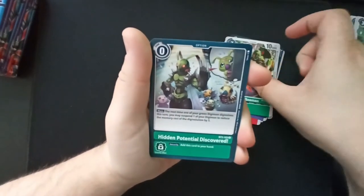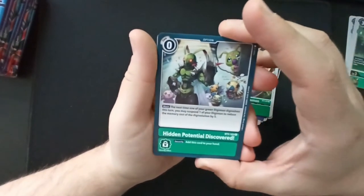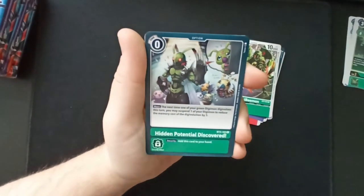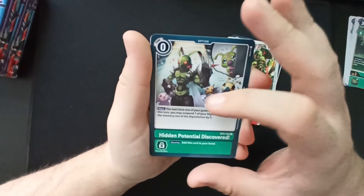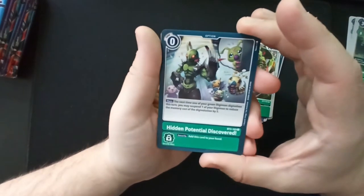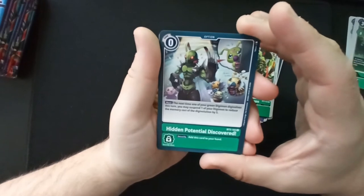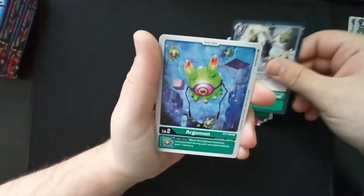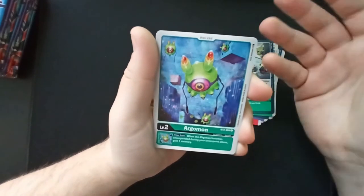Jewelbeemon — 'Hidden Potential Discovered' security: add this card to your hand. Main effect: the next time one of your green Digimon digivolves this turn, you may suspend one of your Digimon to reduce the memory cost of the digivolution by five. Holy shit, that is actually good. Argomon — how many Argomon are there?